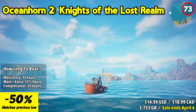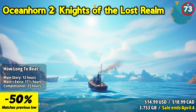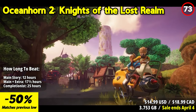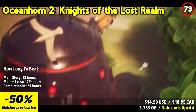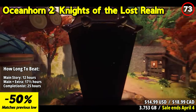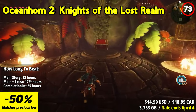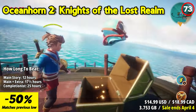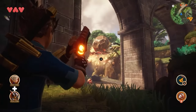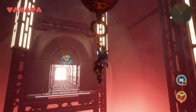Oceanhorn 2: Knights of the Lost Realm is an epic and enchanting action-adventure game. As the sequel to the popular Oceanhorn: Monster of Uncharted Seas, the standout feature is the vast and beautifully crafted open world, brimming with secrets and quests. The combat is fluid and engaging, with a variety of weapons and abilities to master. The addition of puzzle-solving and exploration elements adds depth to the gameplay. Oceanhorn 2 is a masterful blend of action, adventure, and exploration, and the seamless transition from land to sea and the charm of its world will keep players engrossed for hours.